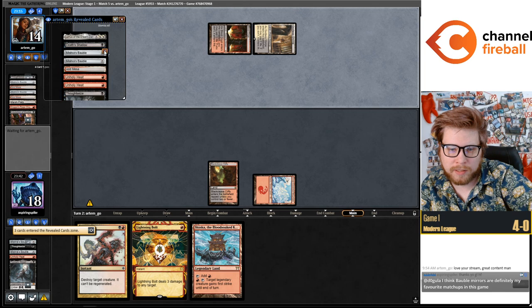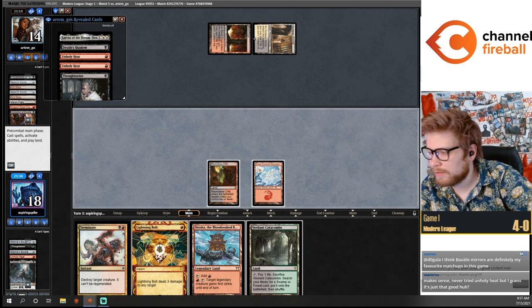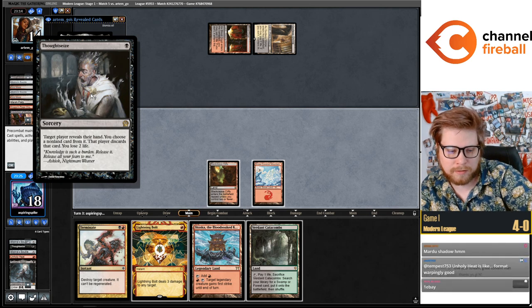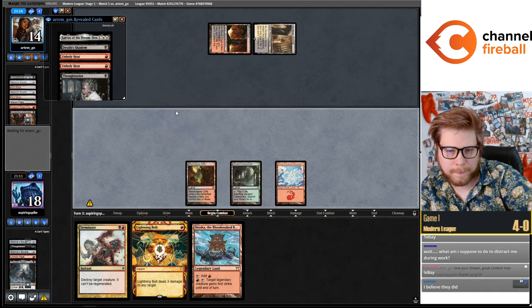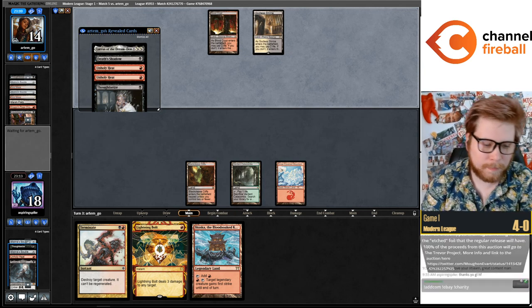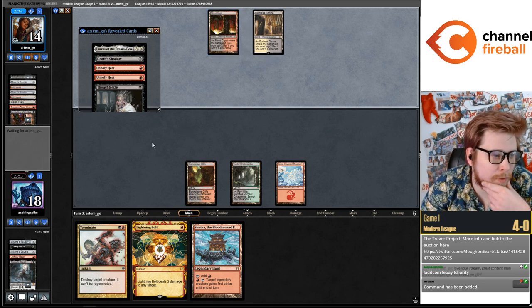Their hand is Death Shadow, Unholy Heat, Unholy Heat, Thoughtseize. They revealed Thoughtseize to the second Bauble. If I'm wrong about that I need to put Lurus in my hand. I think I'm right about that — I'll just pass. They didn't fetch it away I think — they Baubled, scryed, then got their Blood Crypt tapped after the scry and we Baubled them, which I think was incorrect sequencing by them.